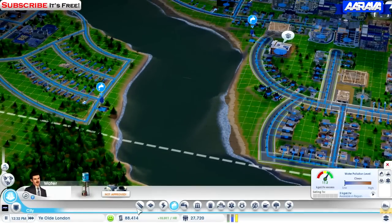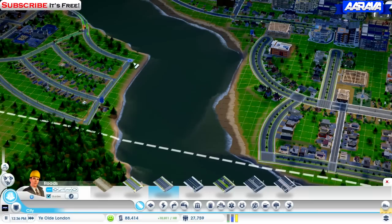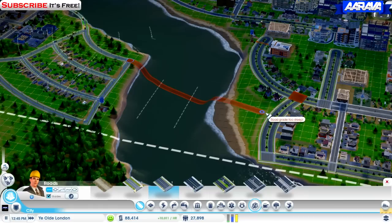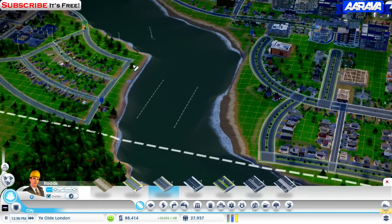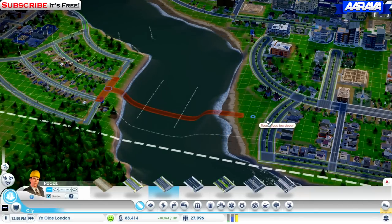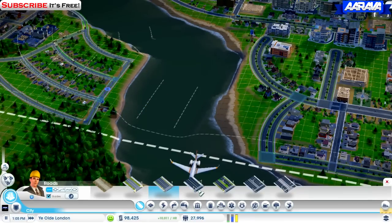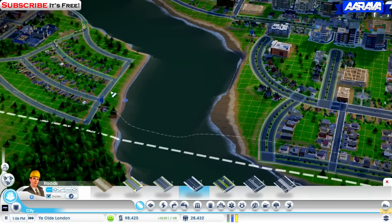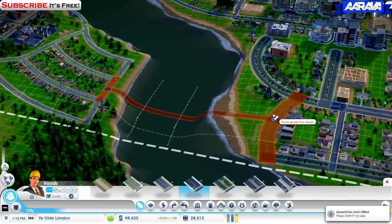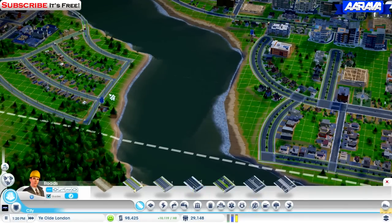I think we can connect these roads up — it might be good if we connected them. But it says the road grade is too steep. Road grade too steep — I'm really not understanding what it's talking about. Let's try upgrading these.